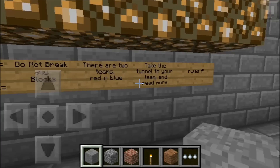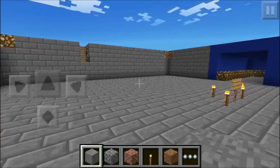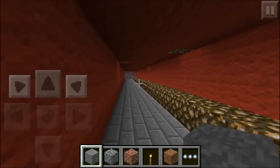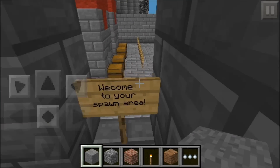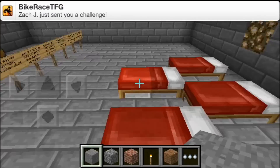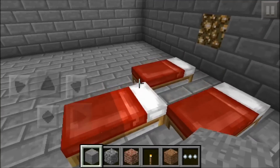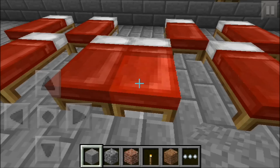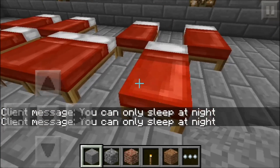Don't break any blocks. There are two teams — red and blue — and you have to take your color team's tunnel down to your base. I'm going to take the red team as an example. There's a blue one over there, so you'll basically split off into teams and head down to your bases. When it's night time in survival, you have to go to sleep in the beds so you can set your spawn point. If you happen to die, you will respawn at that bed and grab your stuff from the chest.